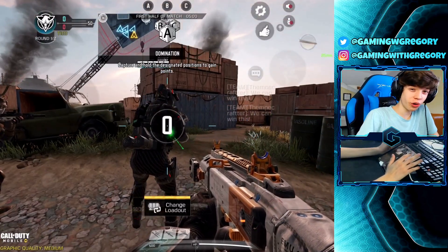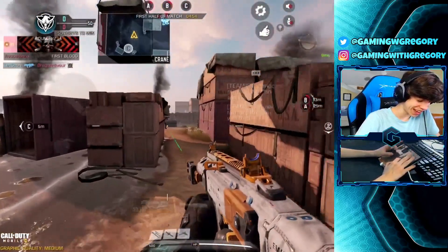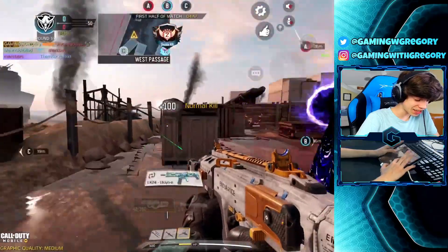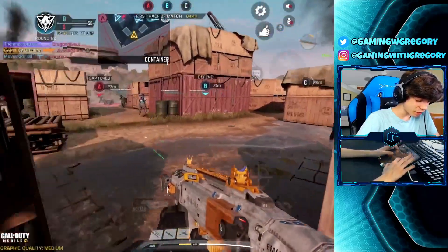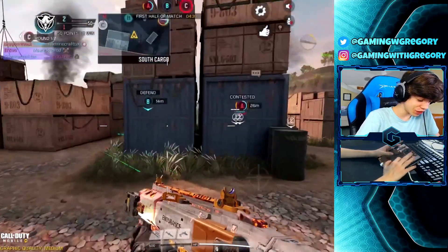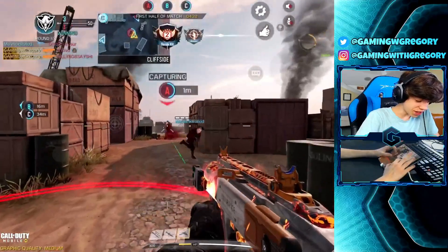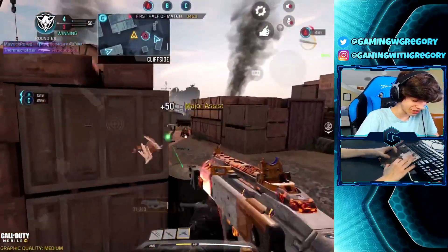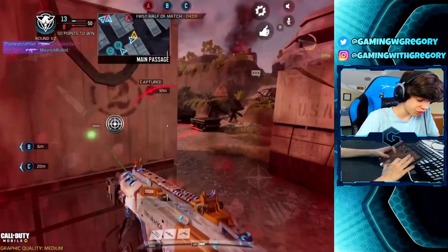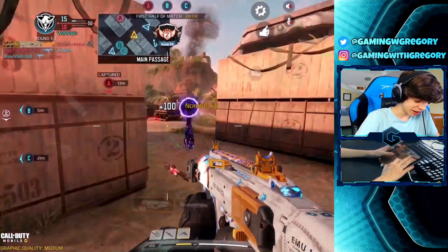We got the broken Cordite setup here, showing you guys that you can cross-map people without even having to scope in. It's actually crazy. I actually remember using it on the test server and wondering if they'd fix it — nah, they didn't. You can still do it. We also have the 90-bullet mag on this gun so you don't need to reload that much, which makes it even stronger.